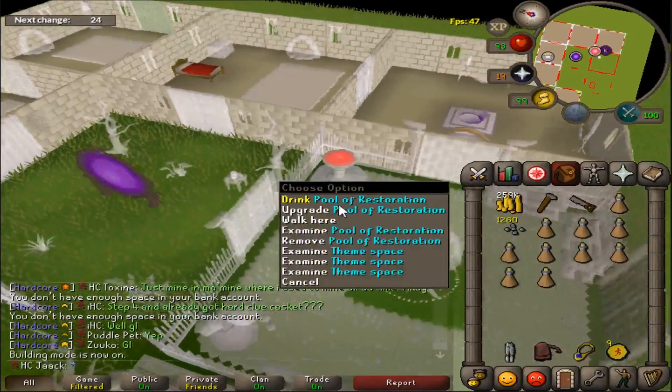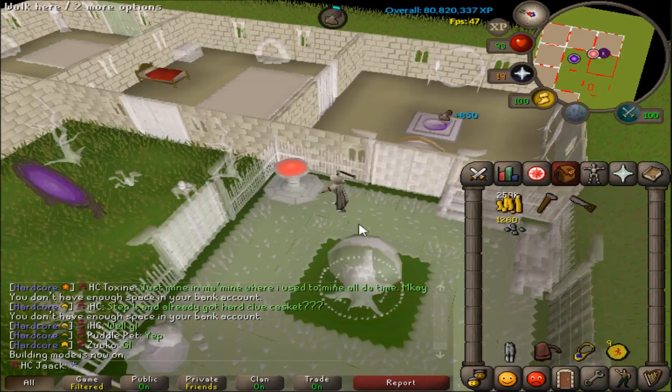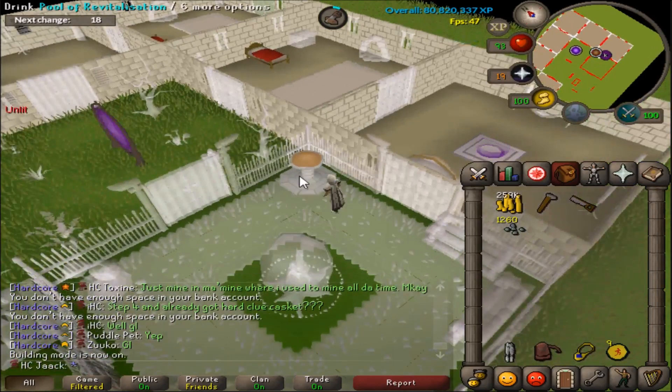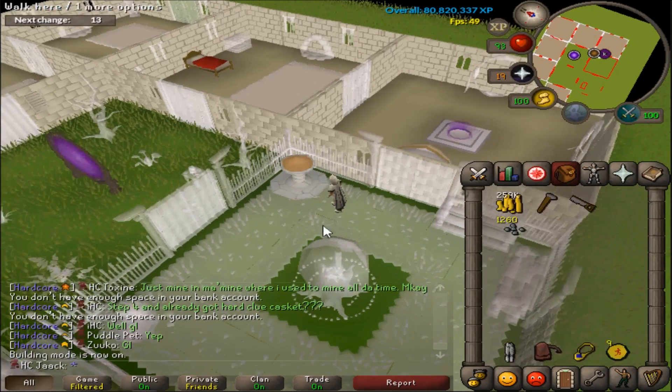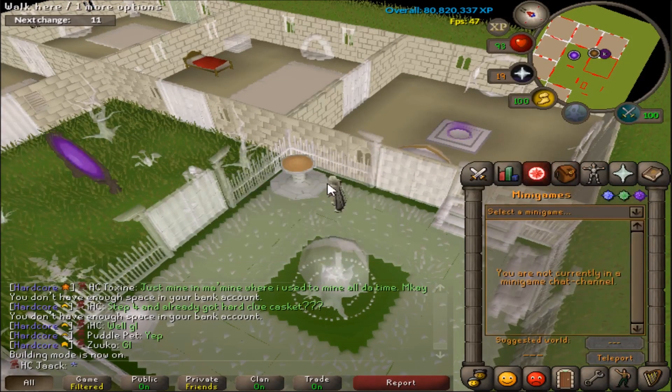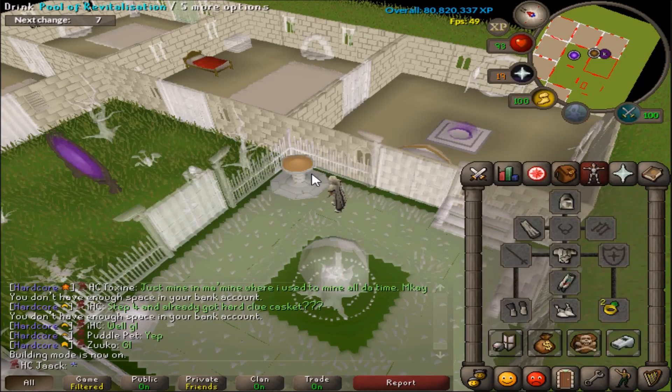I thought I'd go ahead and make the Pool of Restoration and upgrade it to the Revitalisation Pool — very nice. That's level 80, which is pretty far off, but this is very nice to have because it's going to regen my health and run energy.